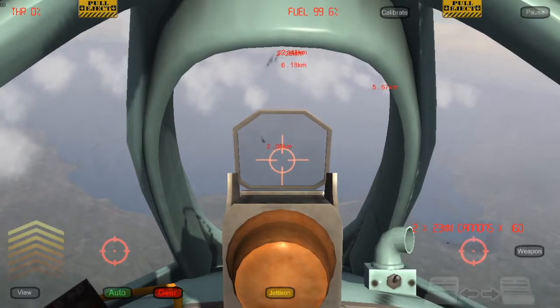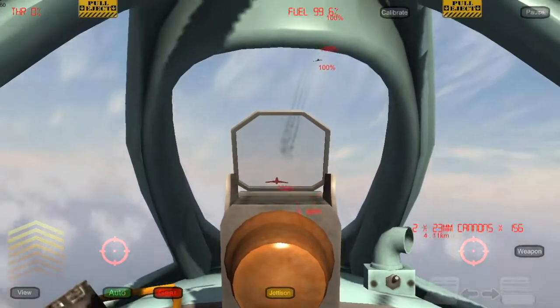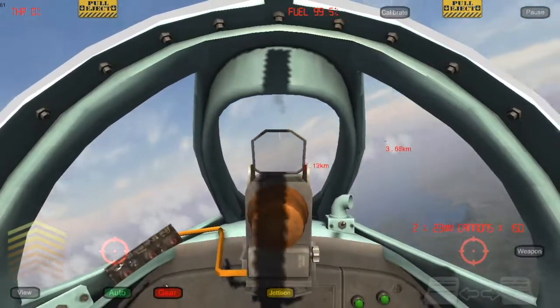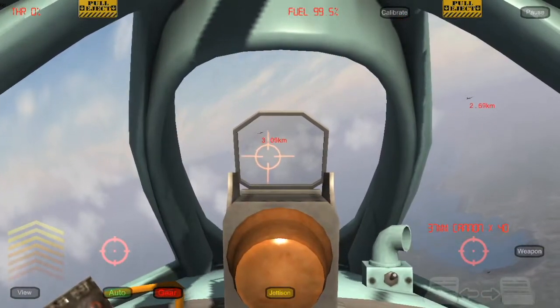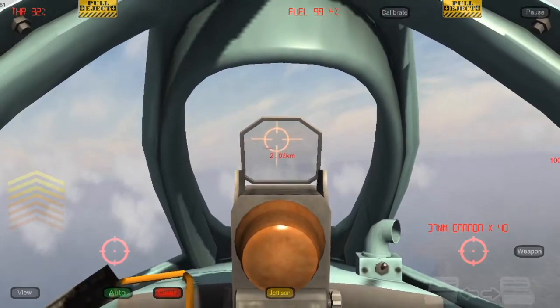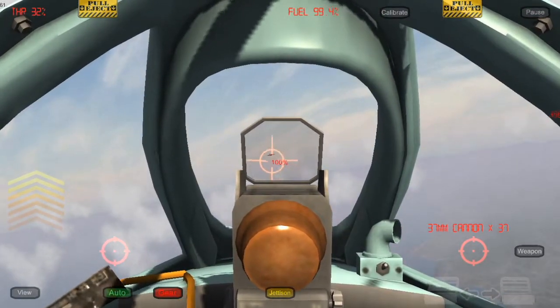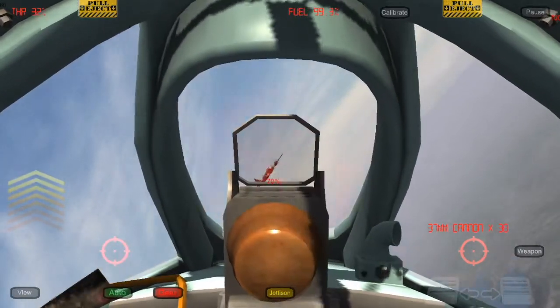This is where things get tough. We've got some F-86 Sabres and a formation of B-29s and I'm all by myself here. We've got to take all these guys out and it's going to be tough because we have limited ammo and the AI is very, very weird in this game — they can pull really insane maneuvers, like 14G turns.